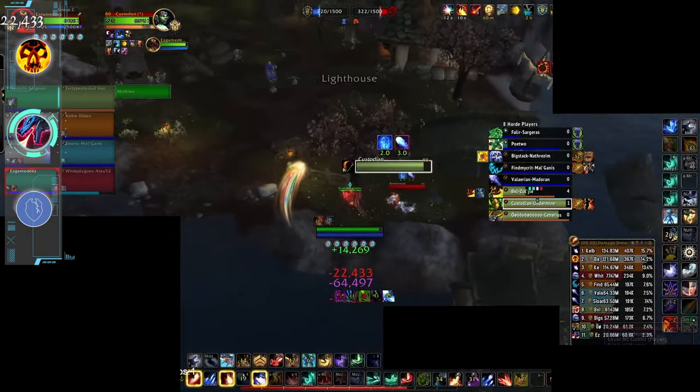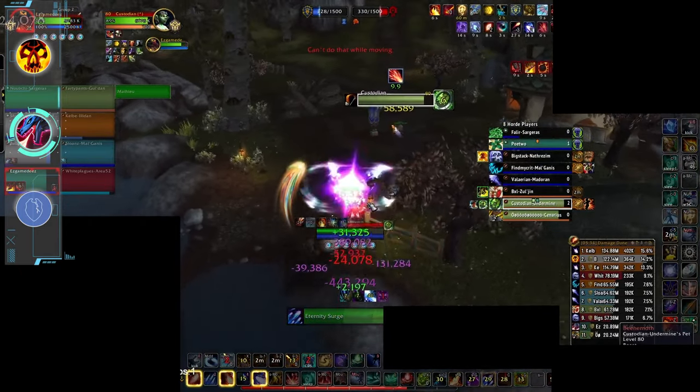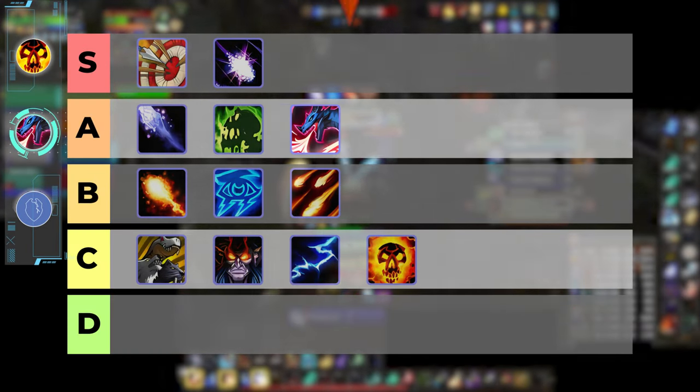The only thing Devastation is really lacking is stealth and the ability to spin the flag when crowd controlled — as once that trinket's blown, that base is gone. But with all the other factors, who cares — Devastation is sitting pretty in the A tier.